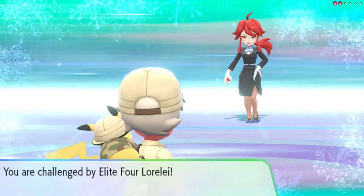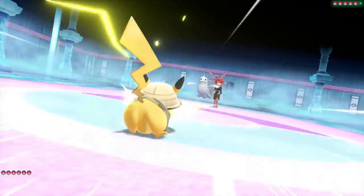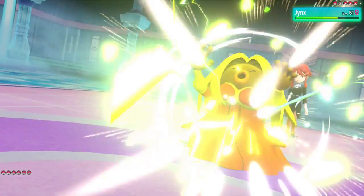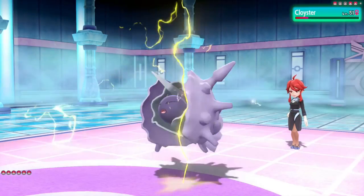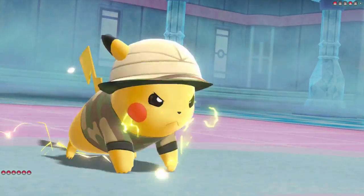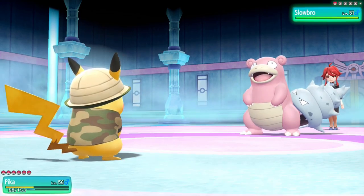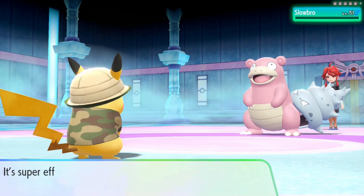We make it to the Pokemon League. First up is Lorelei. I Zippy Zap and one shot Dewgong, then another Zippy Zap one shots Jynx. Cloyster survives a Zippy Zap but not a Thunderbolt, so we take that down. Lapras is a two shot to Zippy Zap, and her last Pokemon Slowbro is one shot to Thunderbolt. Lorelei defeated.